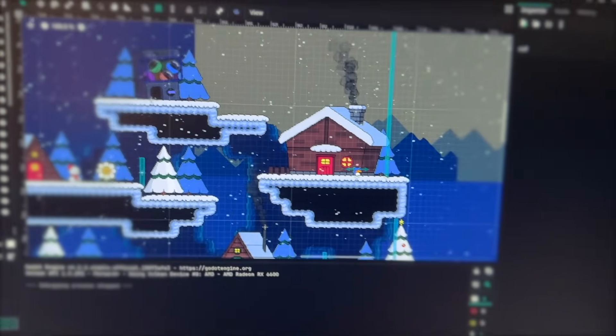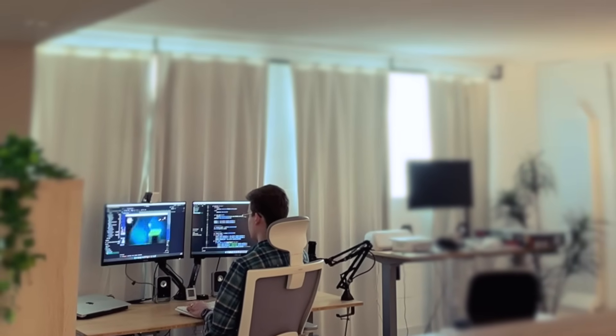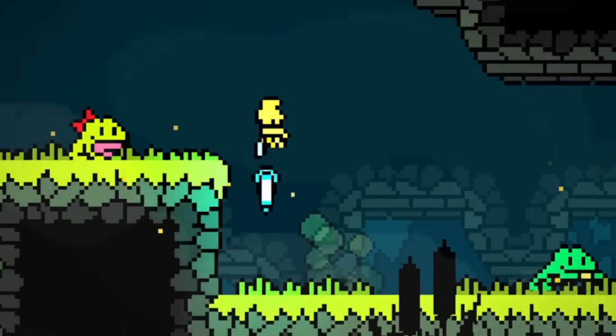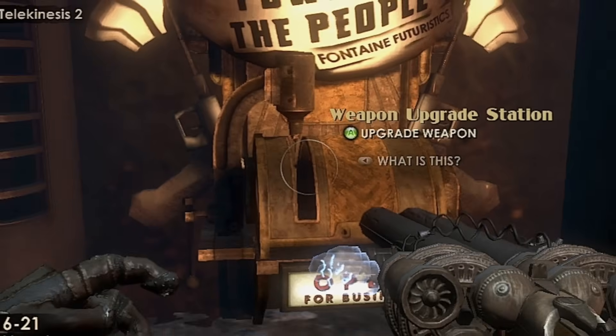As I've gotten closer to the release of my indie metroidvania, Dewdrop Dynasty, I've finally been able to add things to the game that I've been wanting to do for years — things like creating towns, quest lines, collectibles, and most recently, a gun upgrade system.